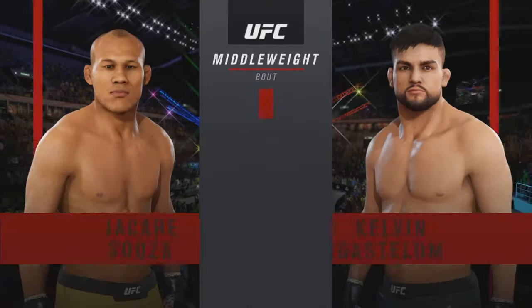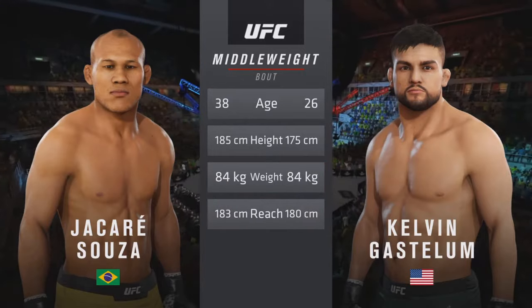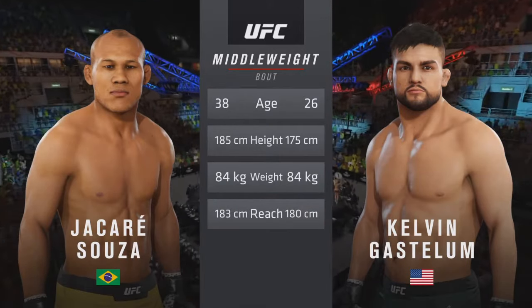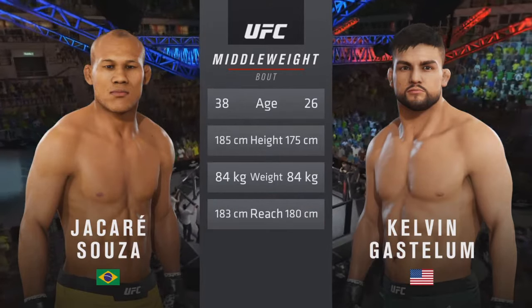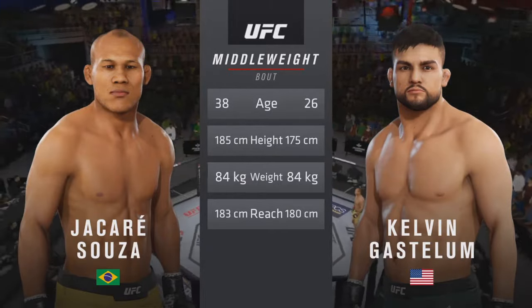Our tale of the tape for this much-anticipated middleweight encounter. Gastelum is 26, Souza is 38. Souza is 4 inches taller and will have a 1-inch reach advantage. To get us started, here is Bruce Buffer.